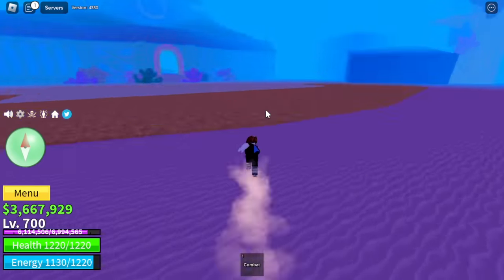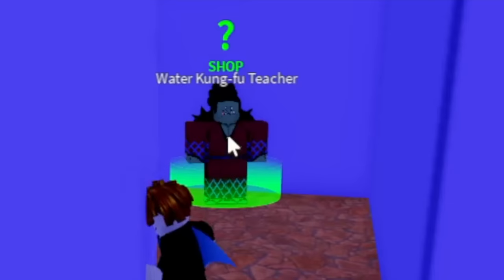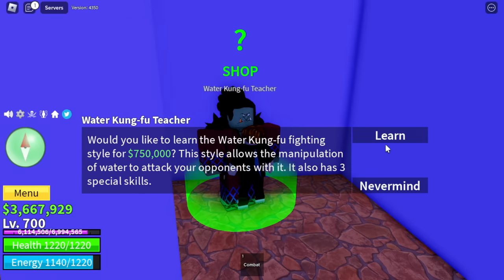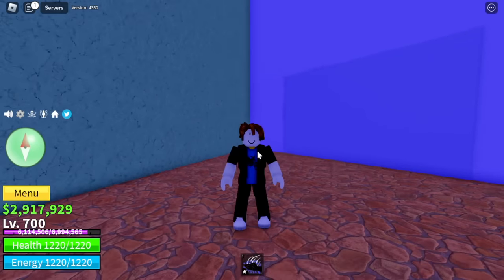But first, check this out — we are going to the underwater city. Someone's grinding here, I think Fishman Lord. Let's mind our own business and buy the Water Kung Fu. Shark Water Kung Fu — not bad, right? It will cost you 750,000 bellies to buy it. There you go, now we have a fight style.